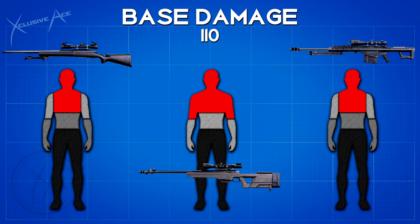The final barrel unlock for all of these guns is the Tiger Team barrel, which increases base damage by 20 to 132. With the Pellington and M82, the one-shot kill area extends to the upper arms. With the Tundra it extends further to the mid torso, rest of the arm, and hands — making the Tundra the clear winner for one-shot kill potential.